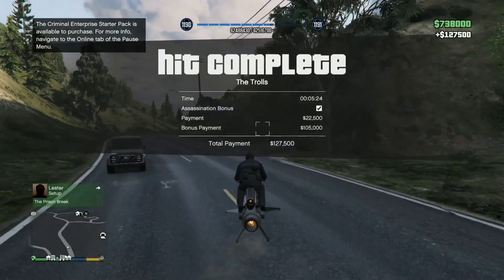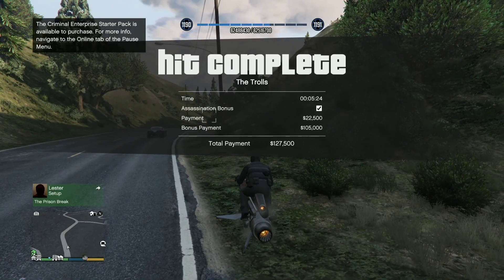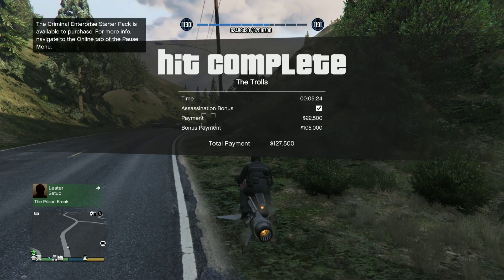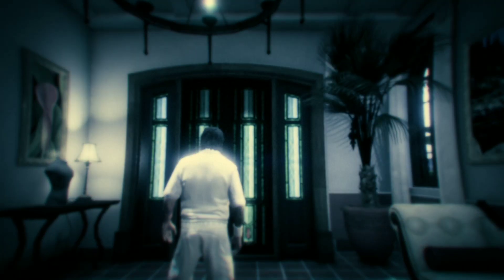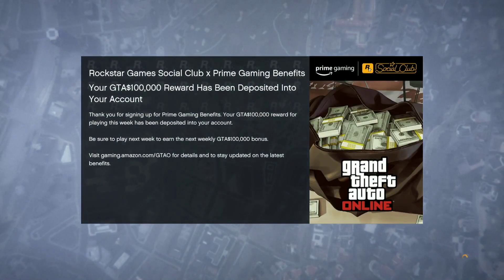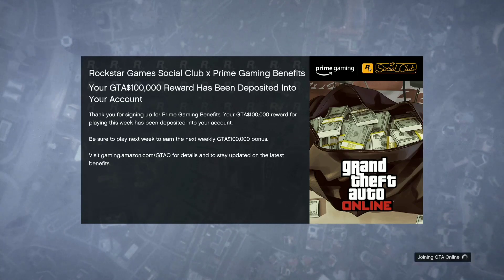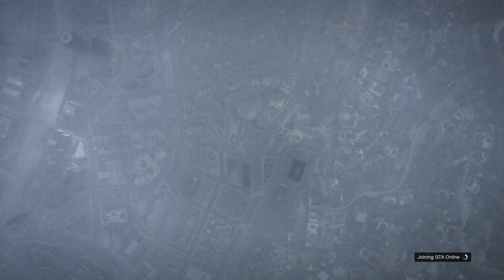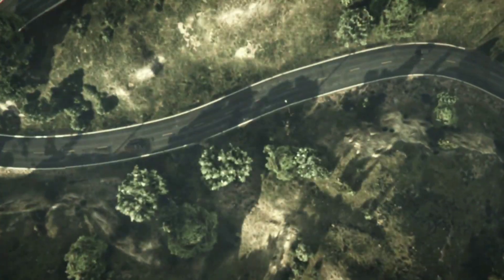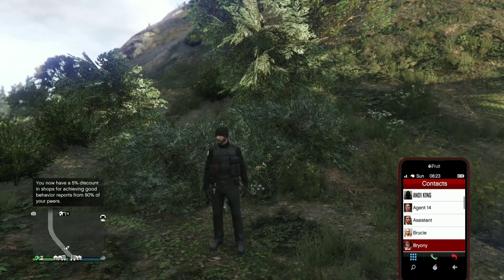I forgot to record this next bit, apologies. All you need to do is wait for this screen to go away, change your outfit in your interaction menu, save your game, then quit. Load up and go into a new invite-only session. The reason we do that is to beat the cooldown time — normally it's 20 minutes before you can do another payphone hit. By doing this you can do them back to back, which is why you can earn around a million per hour.